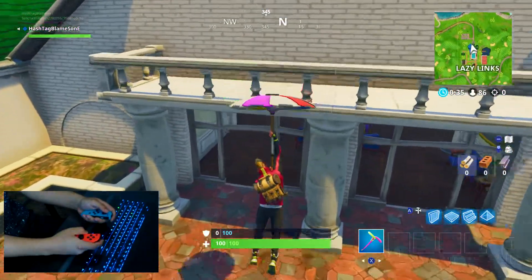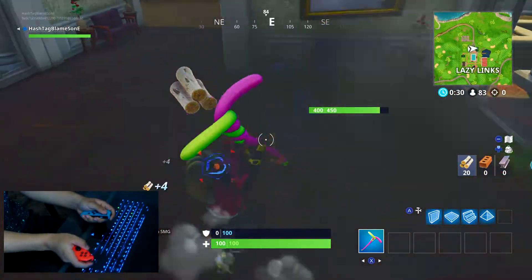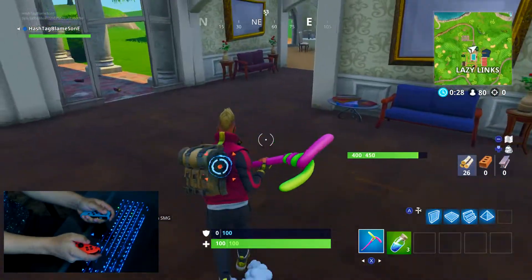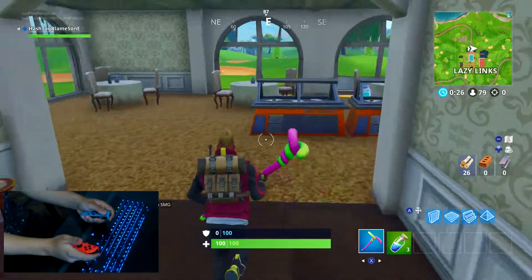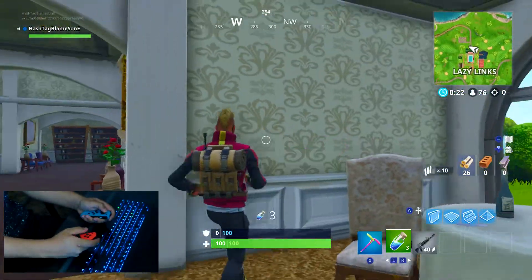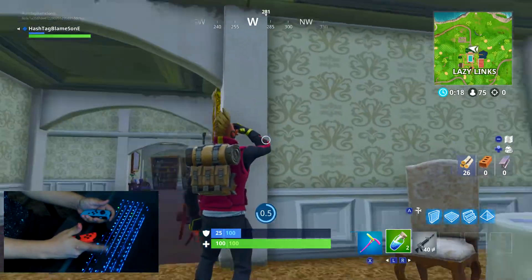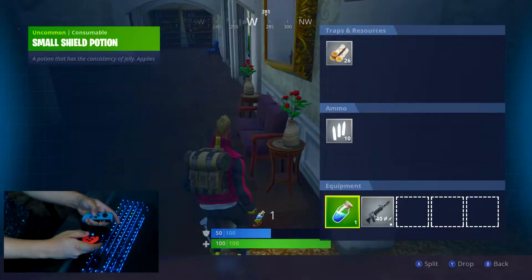I don't even play Fortnite on console that much anyway — I play mainly PC. Oh my god, we got a gun! It's so shaky. Like, whenever I press a button — see, I'm pressing the trigger. You can tell in game when I'm using the trigger here.